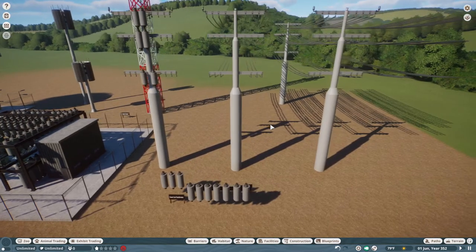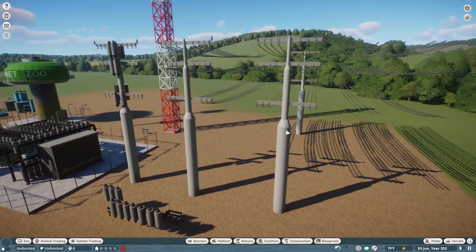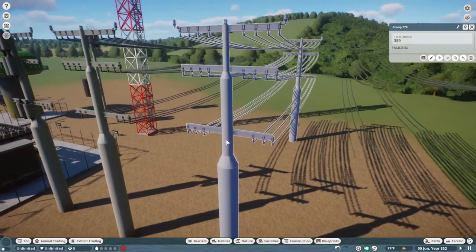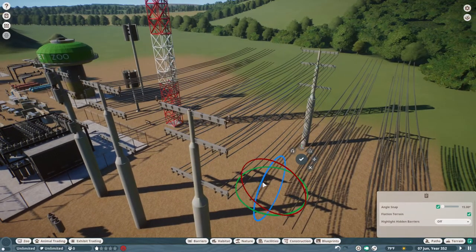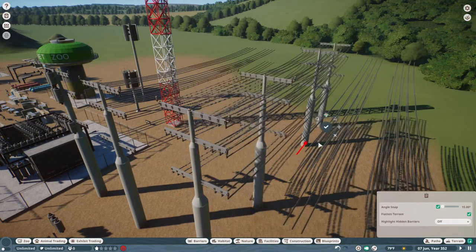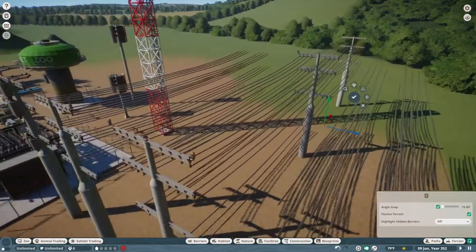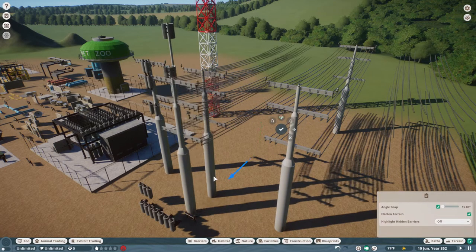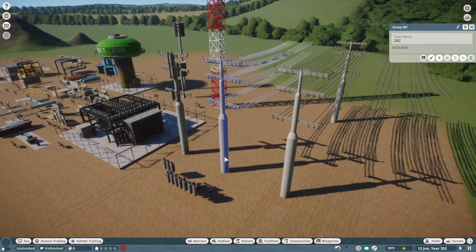First off, we have our high-rise power lines right here. I have the power lines, the totems, as well as the transformers that you can put on them. What's really nice about this is that you can play around with it a little bit to make it go the way that you want. You can kind of extend it, or select this here and just move it out in the direction you're wanting to go.